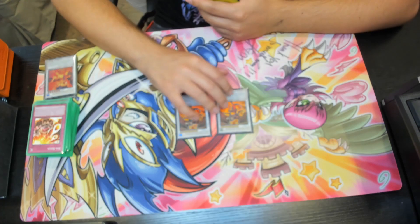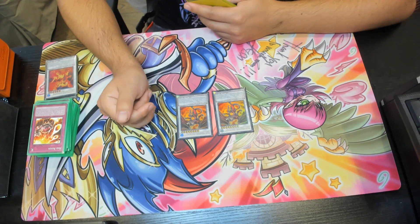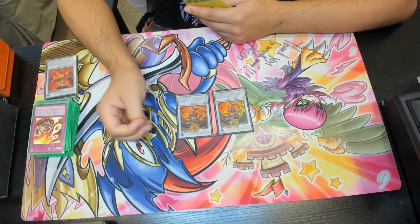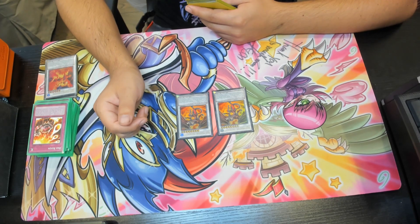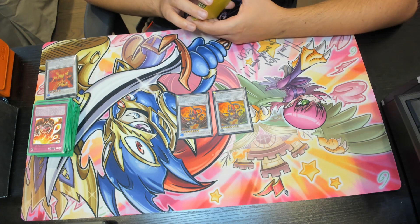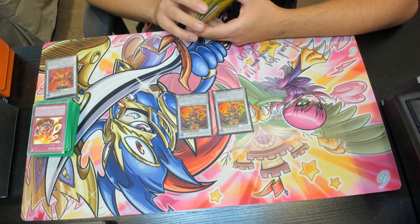We've got double copies of Red Dragon Archfiend — you could probably play it at 1, but I'm playing 2 to fill space since there's no level 7 synchro this deck could otherwise make. Requires one tuner and one or more non-tuner monsters. After damage calculation, if this card attacked an opponent's defense position monster, destroy all defense position monsters your opponent controls. Then, once per turn during your end phase, destroy all other monsters you control that did not declare an attack this turn.